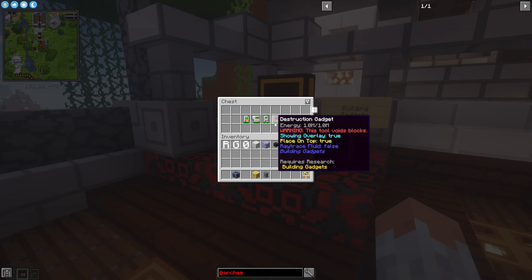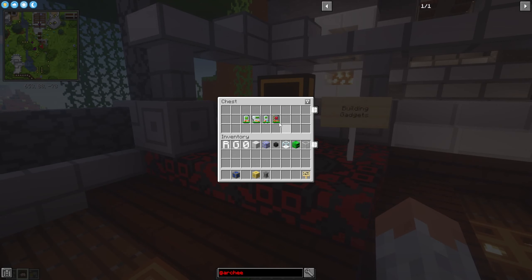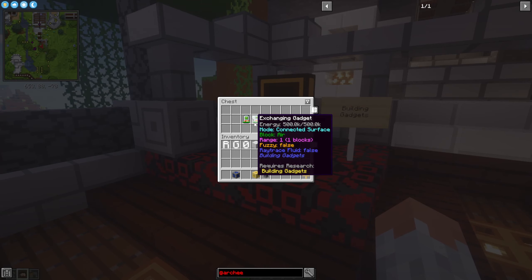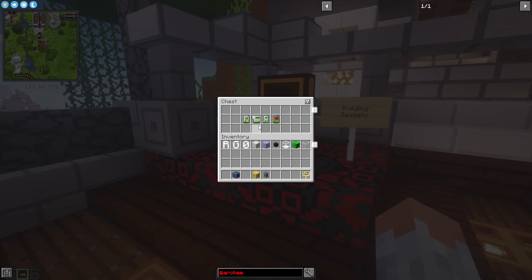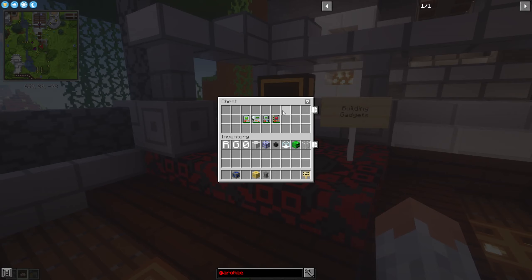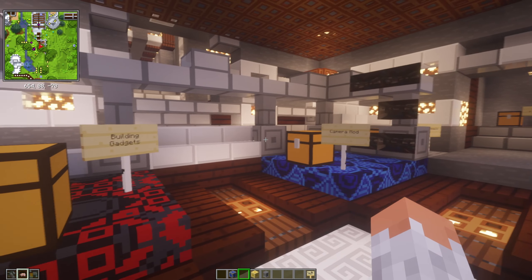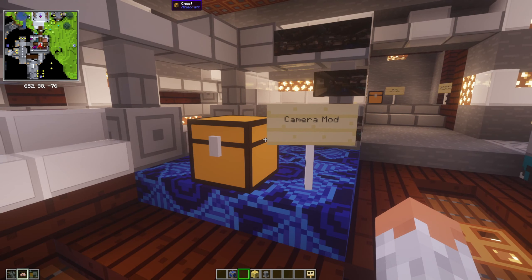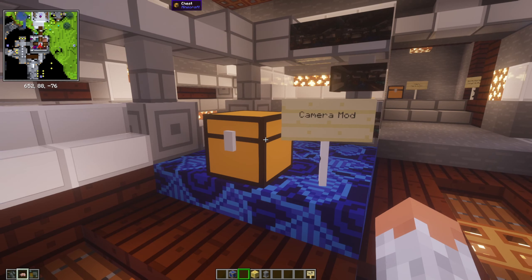Then we have Building Gadgets — you get different gadgets and upgrades that help you build faster or create bigger structures. They use energy so you have to recharge them, but they're very easy to use for building bigger things.